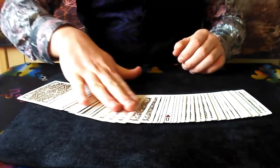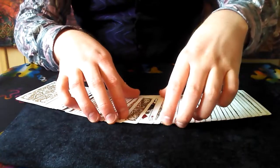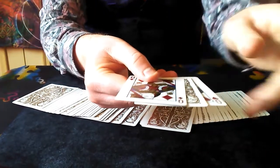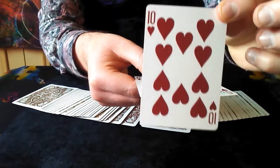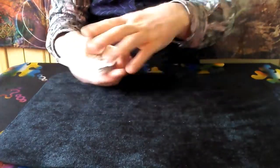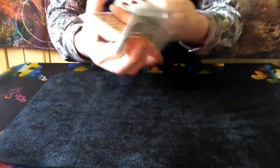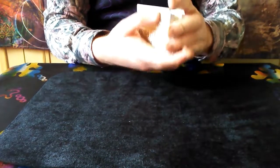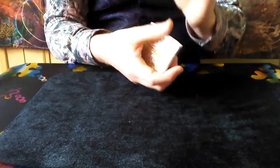If I spread through the deck now you should see that between our two Queens one face-down card has appeared. It wasn't there before but it's there now, and that card is the selected card — in this case the Ten of Hearts. We'll give them a few shuffles before I put them back in their box, just so they're nice and muddled up for the next trick. I've been Victor the Magician ladies and gentlemen and I will see you next time for more magic. Peace out, or whatever people say nowadays.